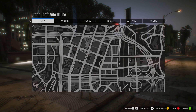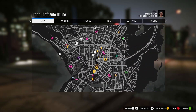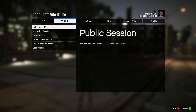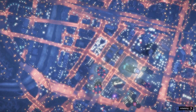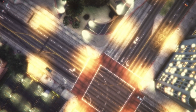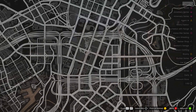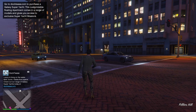When you load in, open up your pause menu and look on the map to see if you have any clothing stores. If you do, go to one. However, a lot of times you will not have them, so all you need to do is find a new session. If you can, start a new invite-only session, but if you don't have the option just find a new session. In this new session, enable passive mode using your interaction menu and head over to any clothing store on the map.